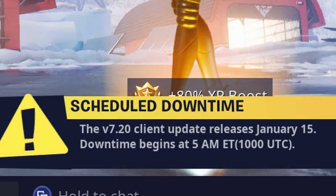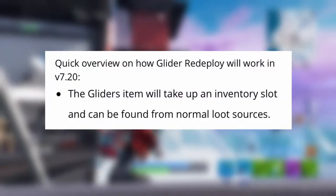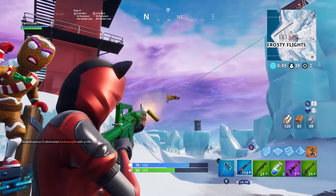Downtime begins at 5 a.m. Eastern time. Basically how these gliders will work is that the glider item will take up an inventory slot and can be found from normal loot sources.